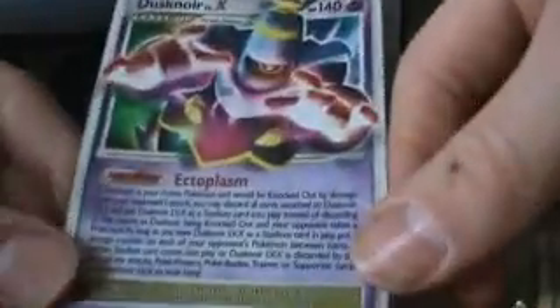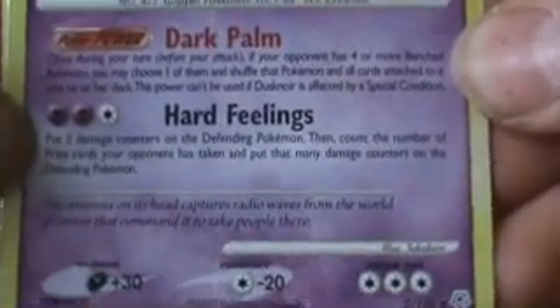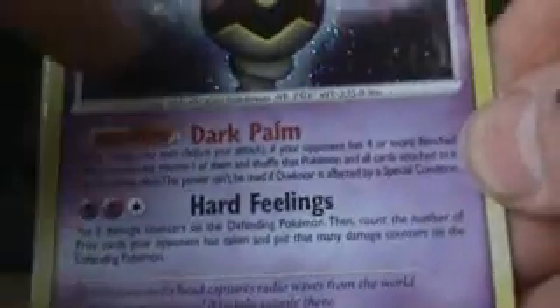Then, Dusknoir Level X — I took this out from my Garchomp Level X slot. You can read that; it's pretty long but pretty good. Then, Dusknoir — you can just read that. I don't think the focus is very good, but if it's not clear I'll type what it says.